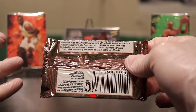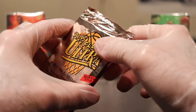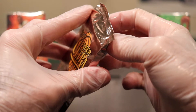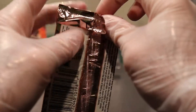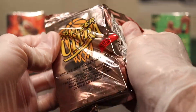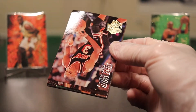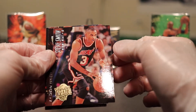And that's exactly what I have here. Now this is my second box of it going through it, and I got the hot pack in the first box. So technically, based on the odds, I shouldn't get a hot pack, but we'll see. Let's get started with the ribbon and the tear. So they have foil and that's why they stick, but the freezer trick makes it not stick as bad.